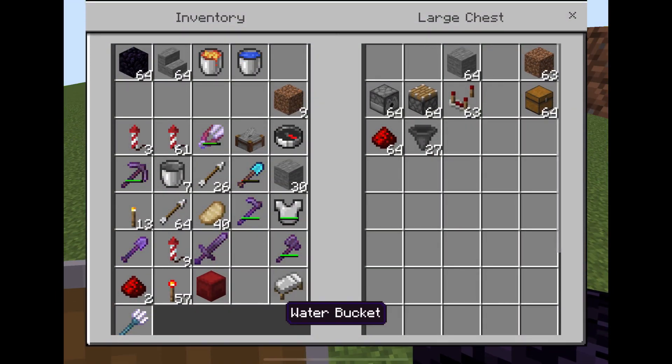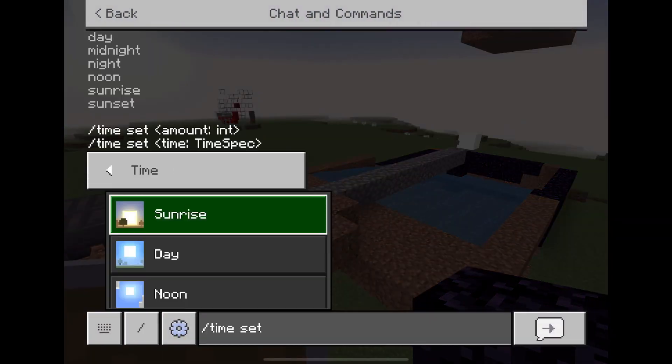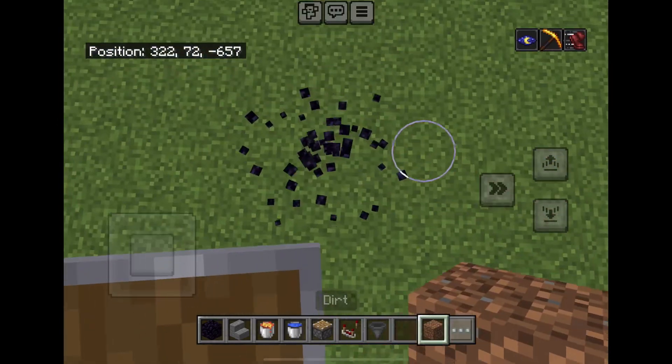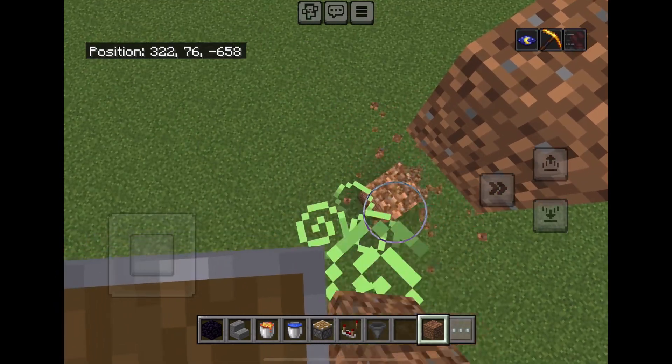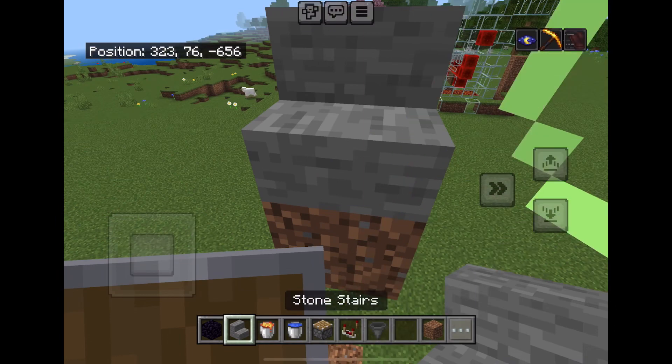These are the materials you'll need, including TNT. First, you gotta build up some blocks with dirt or any temporary blocks you have — at least five or ten.